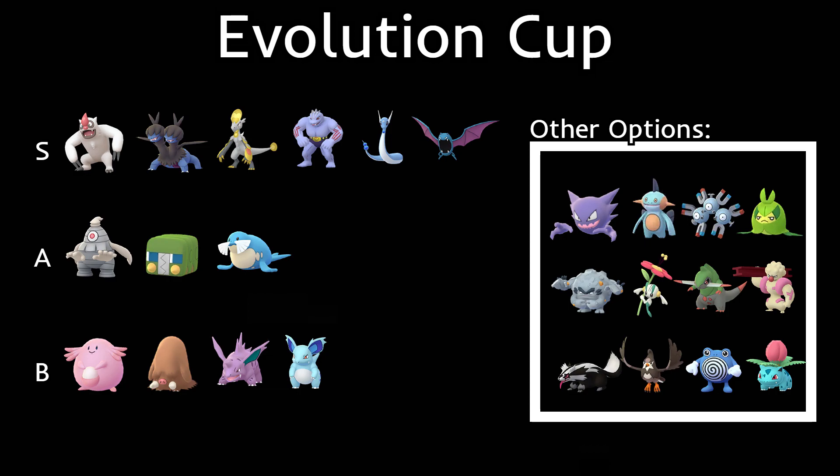For the B-rank, we have Chansey. It's really tanky — if you have a perfect XL it's expensive, but it can take hits for days. It doesn't dish out a lot of damage, but if you're going for a timeout team or just looking to soak moves, Chansey is a good way to go. I'm not going to be using Chansey personally, but it's not bad.